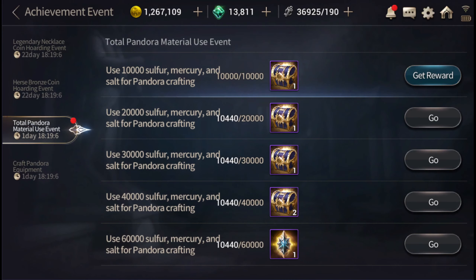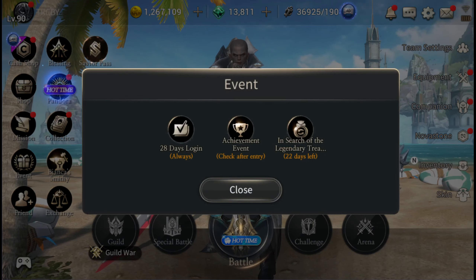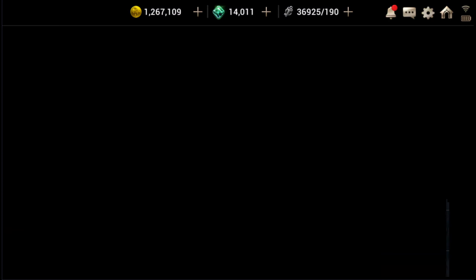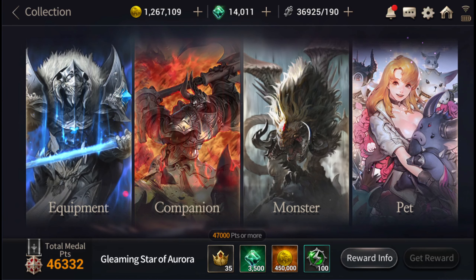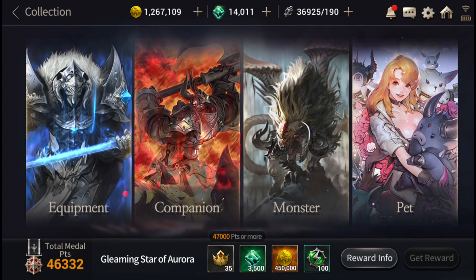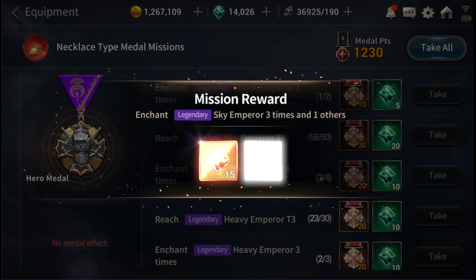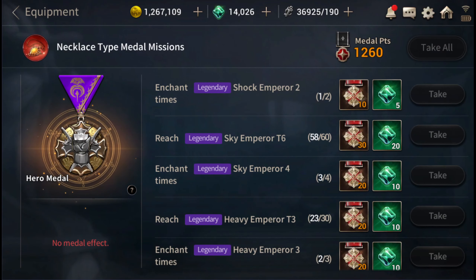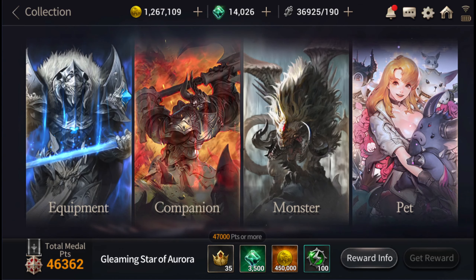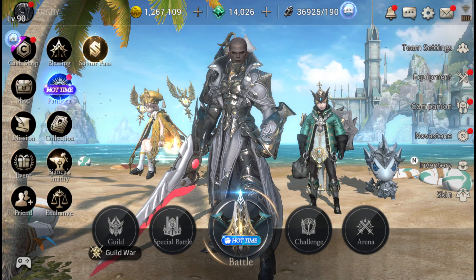Let's go ahead and collect those. Let's take a look at collections — do we have enough to bump up to 6-3? No, not just yet. We need about 700 or a little over 600 to get to the next level. We got 30, so we still need a little bit more metals to get the next reward, which is the gleaming star of aurora.